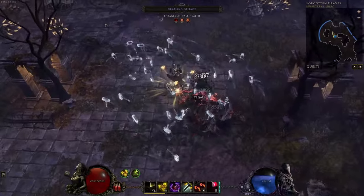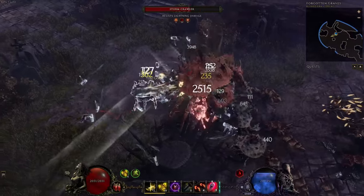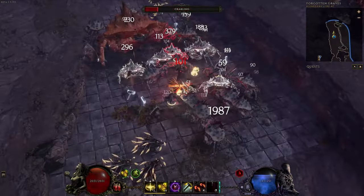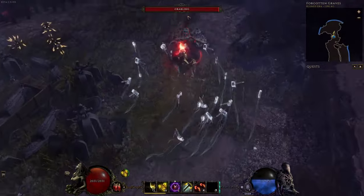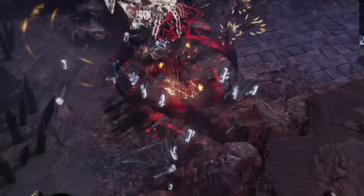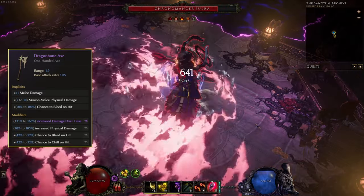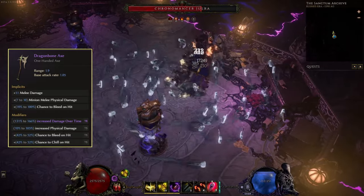You can also start as a hybrid playstyle with both hit and bleed, as hit scales with physical damage which also works for the bleed. Another thing to note is that throw skills don't scale from normal attack or cast speed — they have their own attack speed modifier. Throw skills are also great because they don't scale damage from your equipped weapon, so you can treat the weapon as a stat stick. For example, if you equip a dragon bone axe, you'll still get the chance-to-bleed-on-hit implicit for your throw skills, along with the damage modifiers.